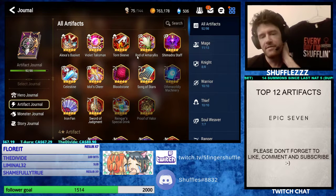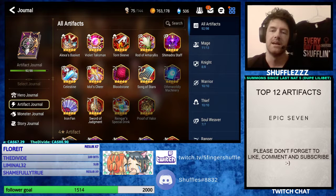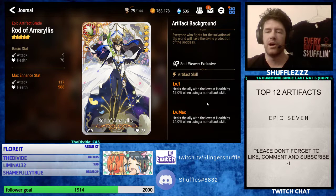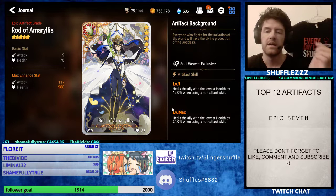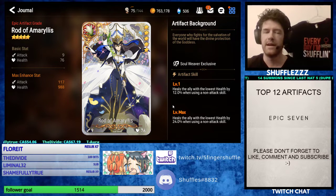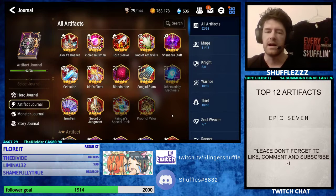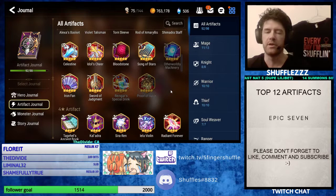On to Soulweavers. My favorite Soulweaver artifact — this is a tough one because they're very different — but I'm going to say Rod of Amaryllis is my favorite, with a close second honorable mention to Idle's Cheer. Rod has this mechanic where it heals the ally with the lowest health by 12% when using a non-attack skill, 24% when maxed. If you put this on Angelica for your Wyvern team, it'll just heal your tank even more every time she uses a heal — regular heal plus the extra 24%, essentially healing to full every single time. Rod is crazy strong in terms of a healing artifact. Idle's Cheer is also really strong for defenses where you're trying to change the attack bar of your team to mess up the opponent.